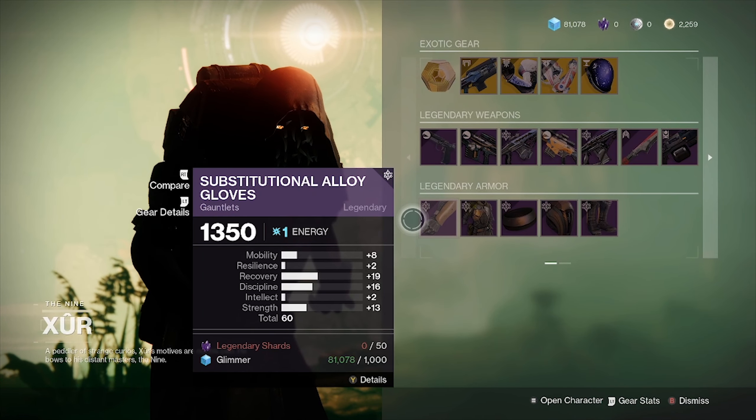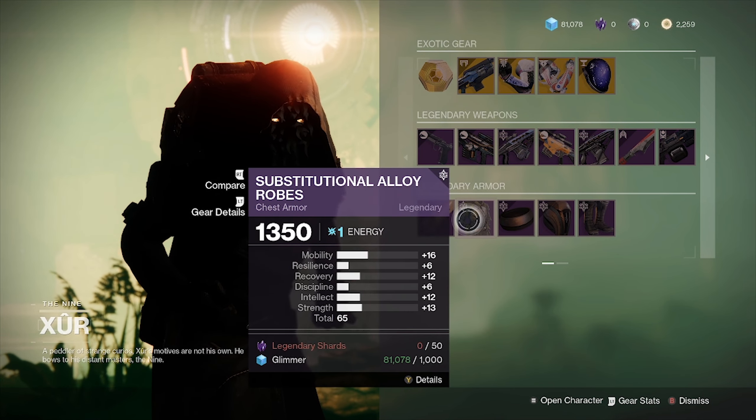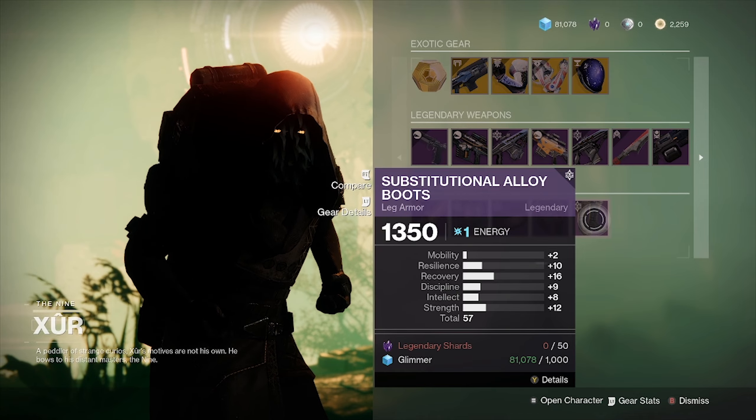And Warlocks this week have balanced gloves, a really high stat chest piece, a below average helmet, and below average boots.